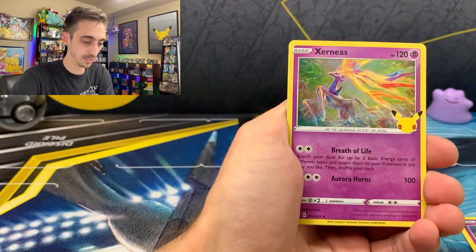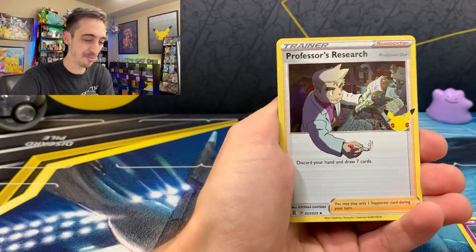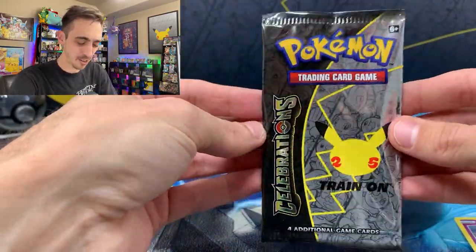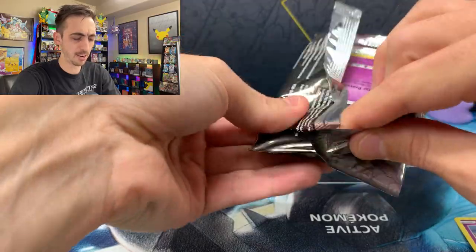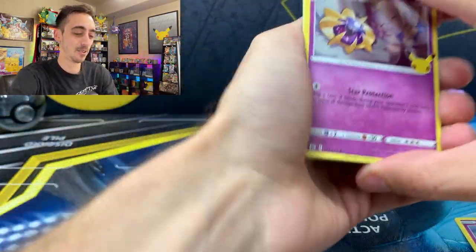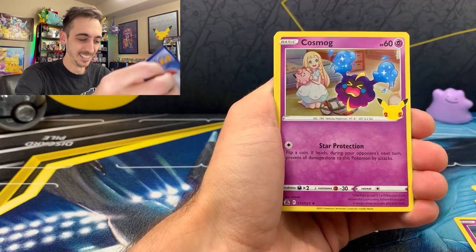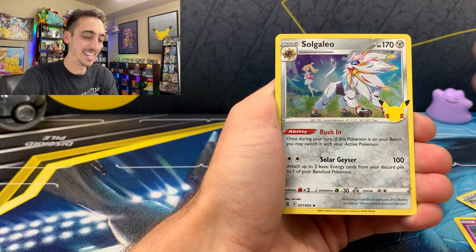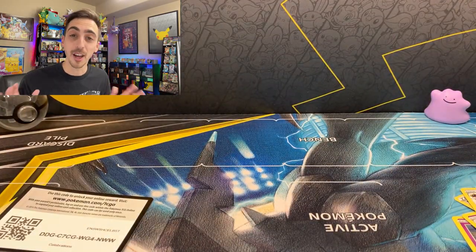Second-to-last pack: Yveltal, Xerneas, Ho-Oh — I saw the red and thought it was the Zard — and Professor's Research. Last pack: very gently now. Cosmoem, Dialga, and a Cosmog — no Secret Set hit. Can we still pull the Shiny Mew? Another holo Solgaleo. No Shiny Mew today, but this set is such a blast and we did pull a lot of cards.